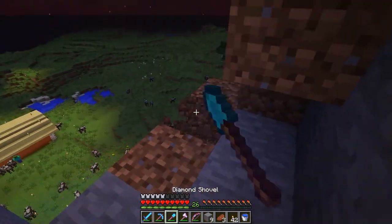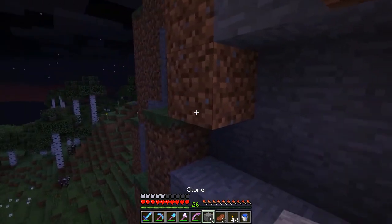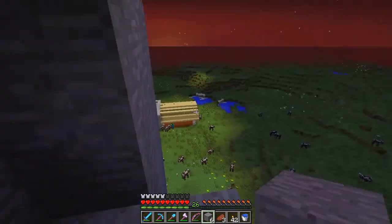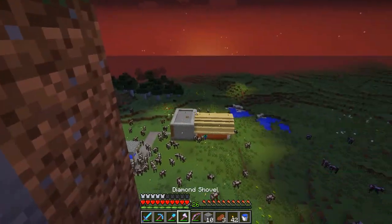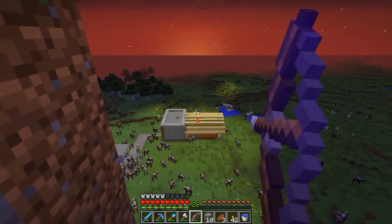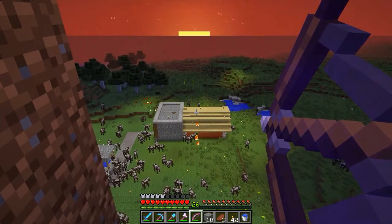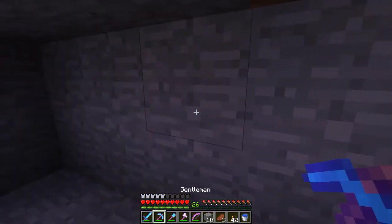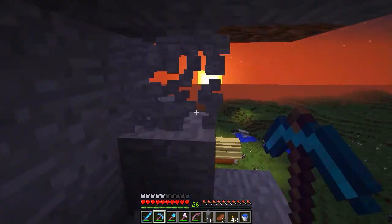Now we can use our new shovel to close that off. Since I got the silk touch I can always close things off. I want to have it look more natural and I'll build out. There's a zombie over there — let me see if I can get him from here. First shot — too high, set my roof on fire. Too low. One more time — I guess he just burned to death. Anyway, I think we're gonna have a nice balcony here. I love building in caves.